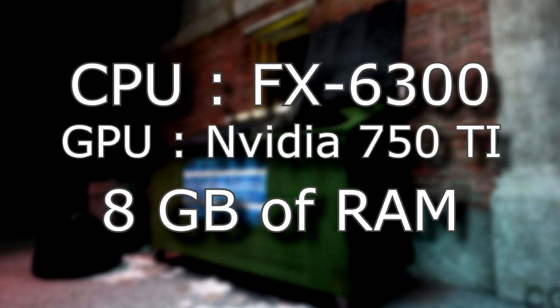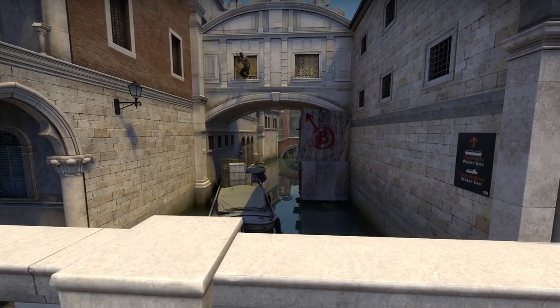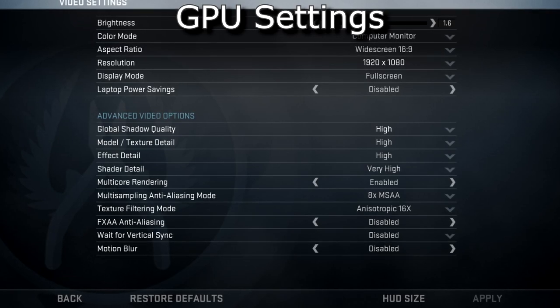While benchmarking using FRAPS on these specs, I did a CPU and GPU limited test on Dust2 and the brand new beautiful, but laggy Venice — I mean, Canals. Here are the CPU limited settings, and here are the GPU limited settings.